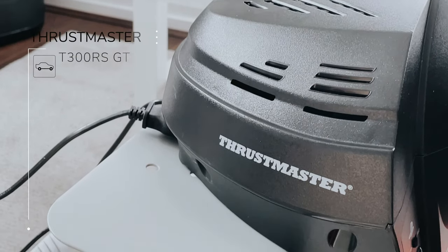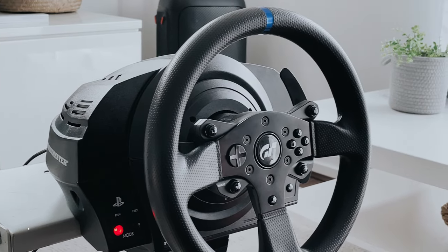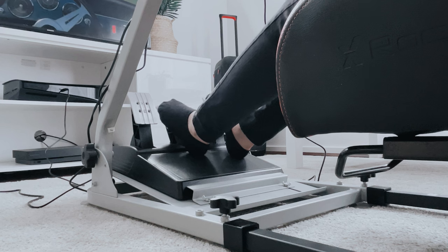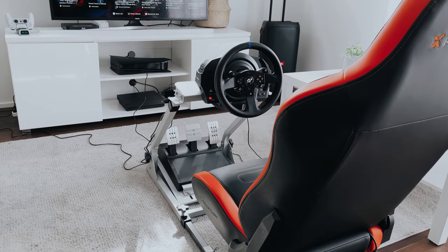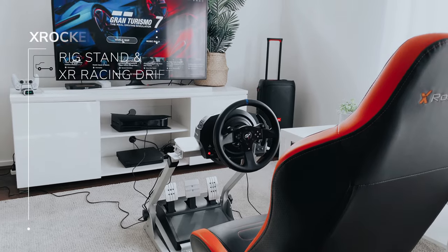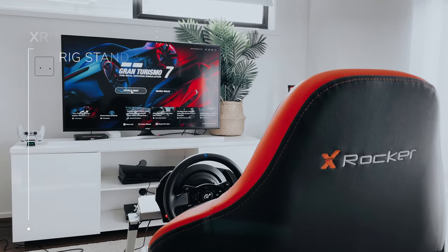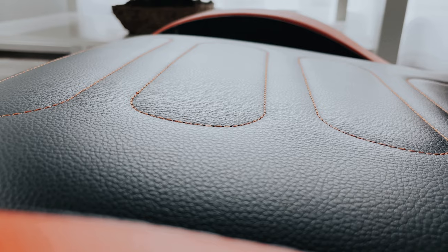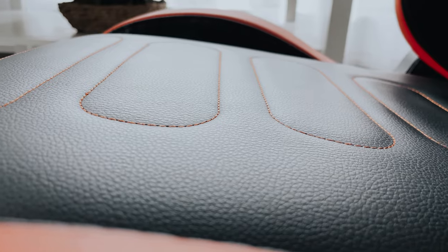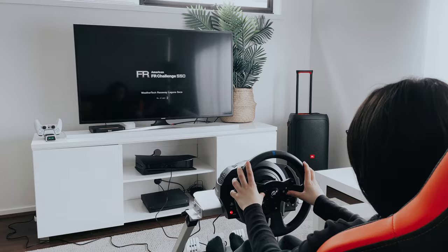I have the Thrustmaster T300RS GT wheel and pedals — this is the Gran Turismo edition. It's built for GT and gives you a really immersive and realistic experience in-game. I have the wheel mounted to the X-Rocket rig stand, and attached is the XR Racing Drift 2.1 sound chair. This chair has a built-in 2.1 channel speaker as well as back adjustments and a seat slider, so you can really get yourself positioned comfortably like you would driving a real car.